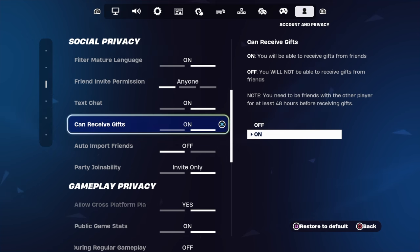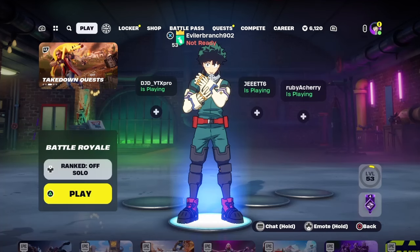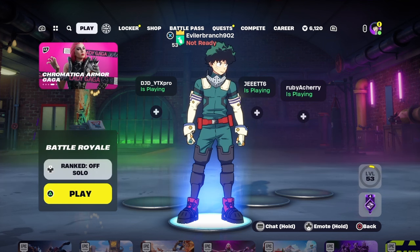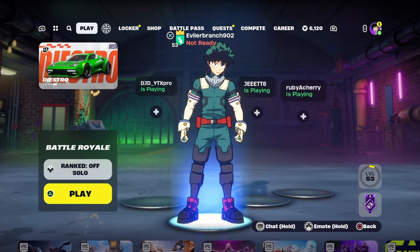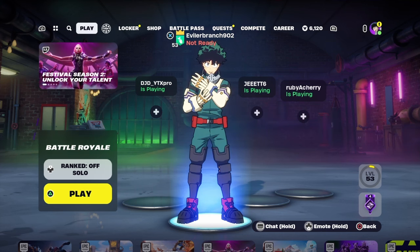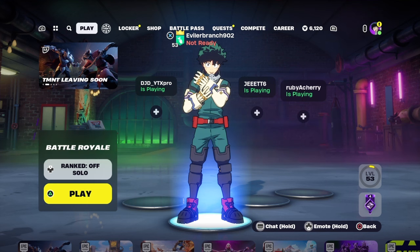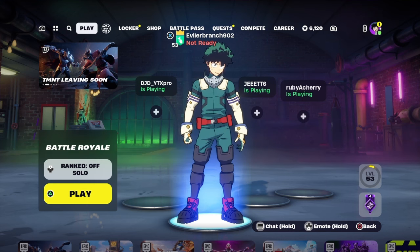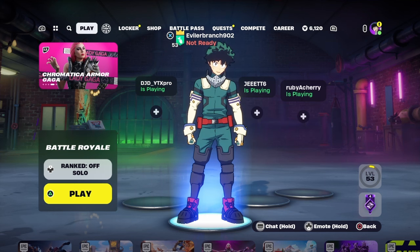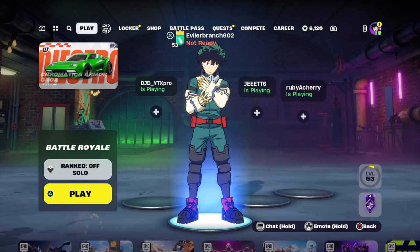Now once you turn 'can receive gifts' on, we are on the final step to receive our V-Bucks. There is a YouTube video that I did find — it is not associated with me at all — and I'm going to leave it in the pinned comment. The final step is inside of that video to receive all of your V-Bucks. Everybody go to the YouTube video in the pinned comment right now. And yeah, that is how you get all the free V-Bucks. Hope you enjoyed this video.